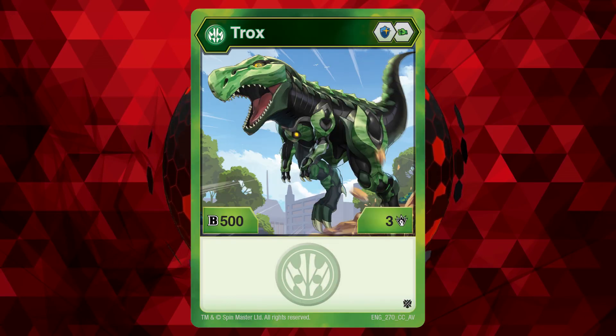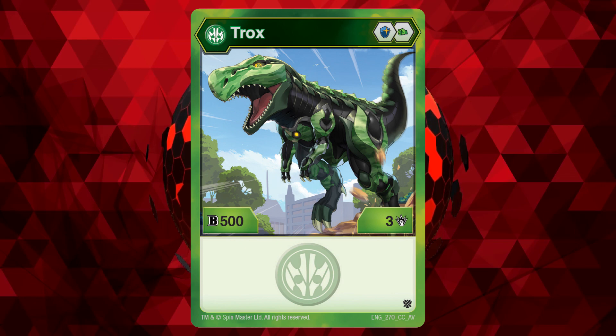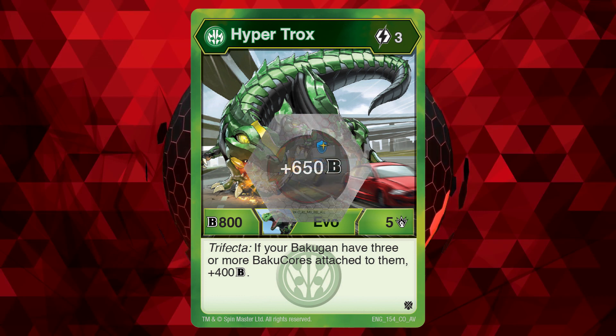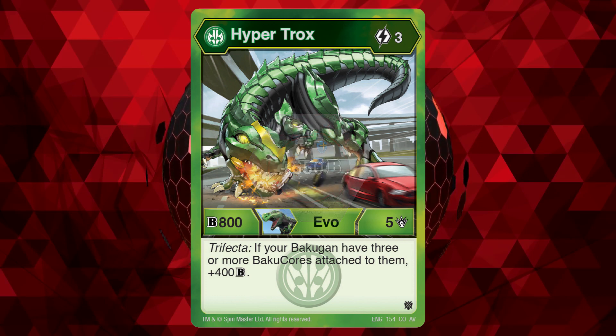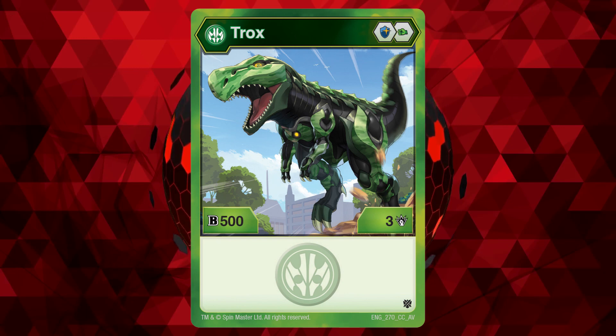Number 2: Ventus Trox. Ventus Trox's base form isn't anything special and the Diamond Evolution is your run of the mill Diamond Evolution, but where it gets solid is with its 3-cost Hyper Evolution that has a stat line of 805 and the trifecta effect of gaining 400B power if your Bakugan have 3 or more cores attached to them. This makes it 1750B power after landing on the plus 650 magic shield core, which is pretty solid for a 3-cost evolution. Unfortunately, Ventus is just way too stacked, with strong Bakugan in base form as well as Ventus Dragonoid having a similar trifecta effect but doing it better. I would make this third place and put Aquos Trox ahead, but Aquos is also stacked with Aquos Hydrus, so it's pretty close.